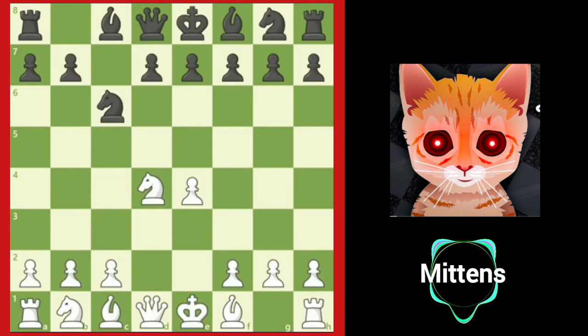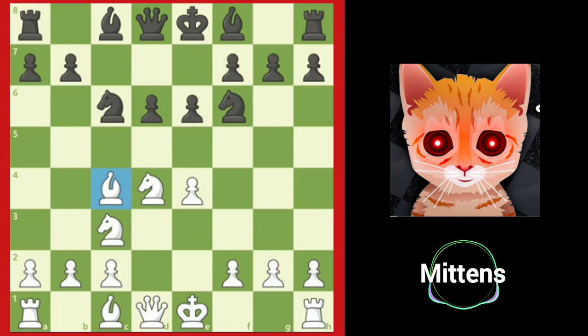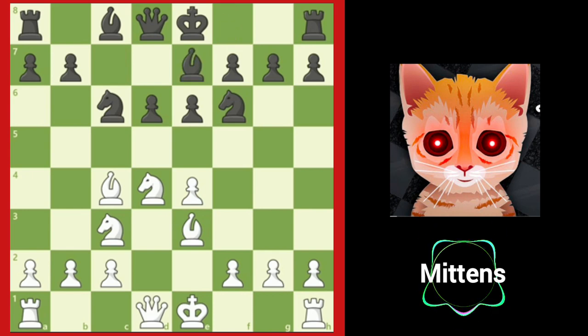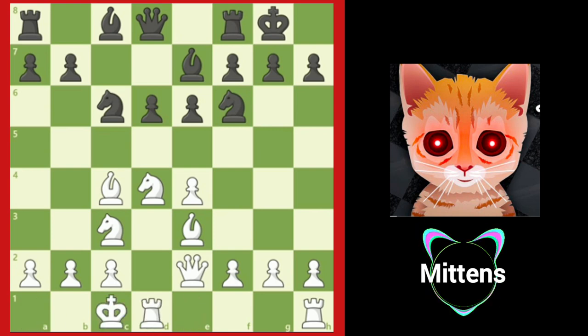Another popular choice for black is to play knight f6. After knight c3, instead of trying to attack white's center immediately, black will sometimes try to keep the center closed with d6. After bishop c4, black plays e6, blocking white's light-squared bishop from attacking f7 and preventing any white pieces from entering the d5 square. After bishop to e3, protecting the knight on d4, and bishop to e7, white can safely castle kingside or play queen e2, so that after castles, white sharpens the game with castling queenside.